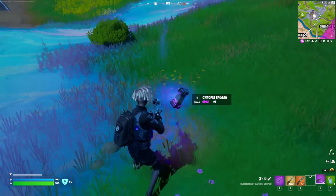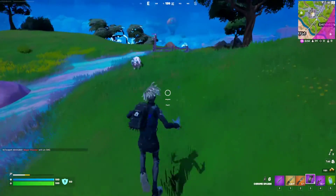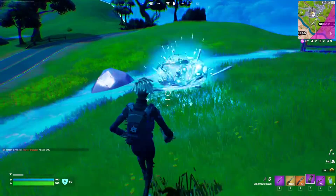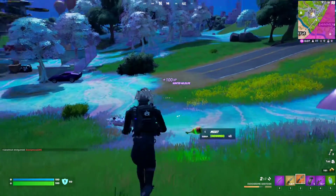Or you can just throw a chrome splash at them and they will become chromed themselves. So if I go to this wolf — let's say this wolf was not chromed — and if I do this to them, they will become chromed, and then you just deal damage to them. It's as simple as that.